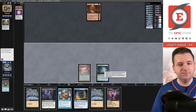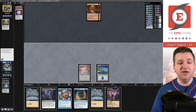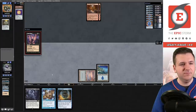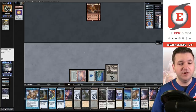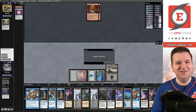I draw the Cabal Ritual. Dark Ritual is five, Cabal Ritual would be six, and the Island is seven. In theory, you could Daze your own Dark Ritual and pay, but I don't think that's what I want here. Let's play out this Lotus Petal — and our opponent decided they had enough. Good deal.